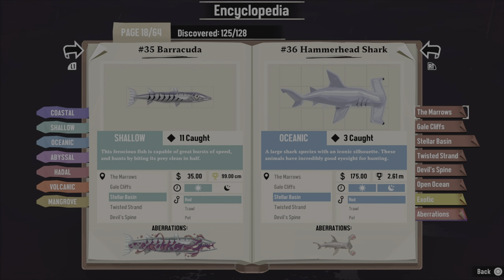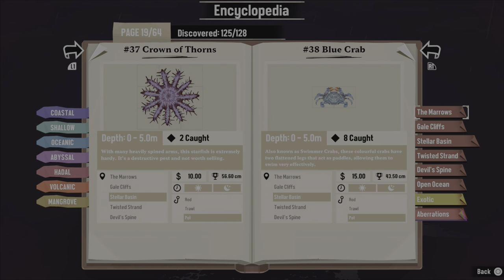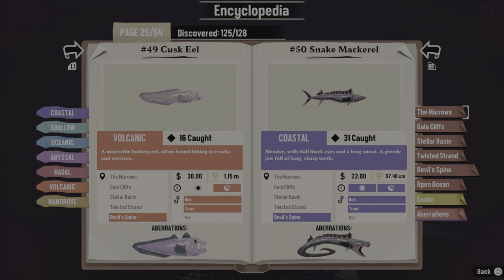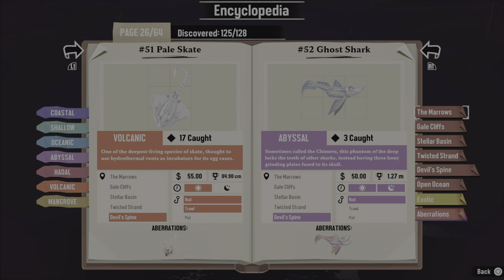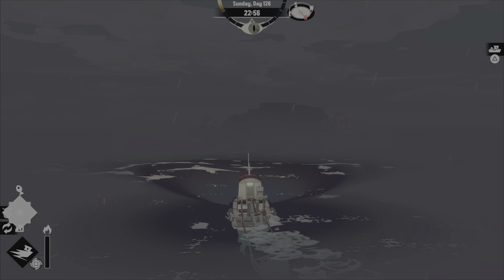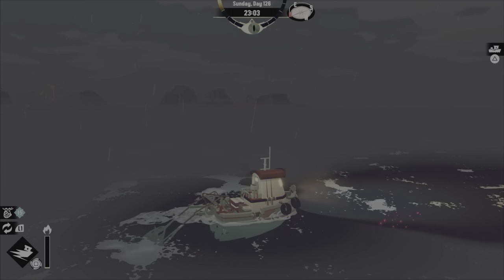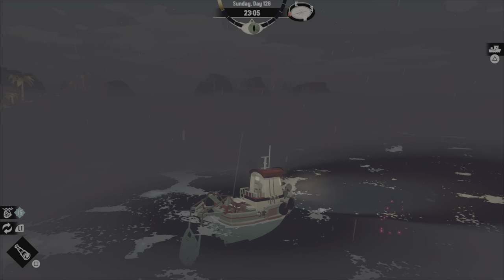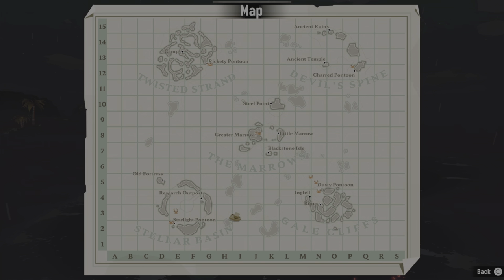The hammerhead shark is in the Stellar Basin. You're also going to need the ghost shark — he's not only at the Devil's Spine; I find him around here a little bit further down. You could also use your spyglass to spot him. The ghost shark is not too far from H2 — we're at I3 right now.